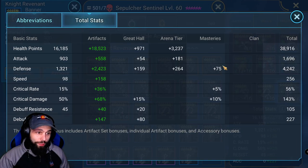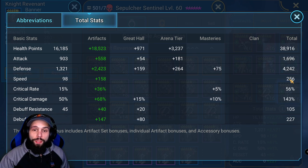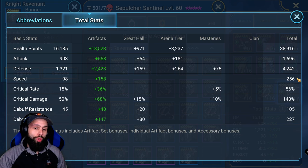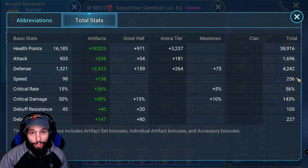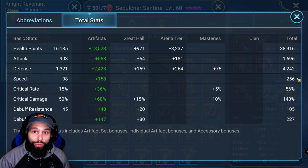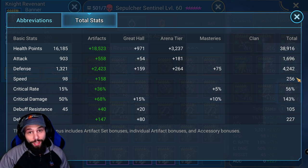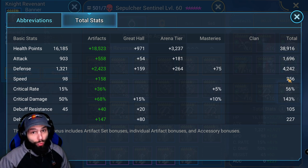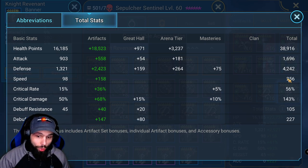For her total stats, she has 256 speed. 255 and 256 speed were tested and both work fine. 254 speed should work as well, but anything higher than 256 will not work — so you cannot do 257, 258, or 259. As far as I'm aware, if you do further testing and get it to work, let me know. But as of now, 254 to 256 should be your goal.